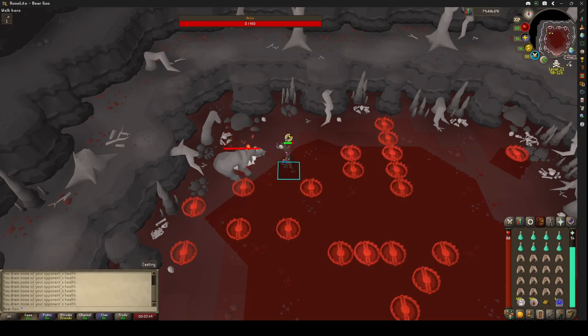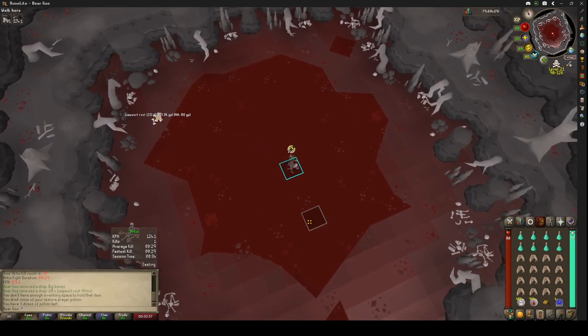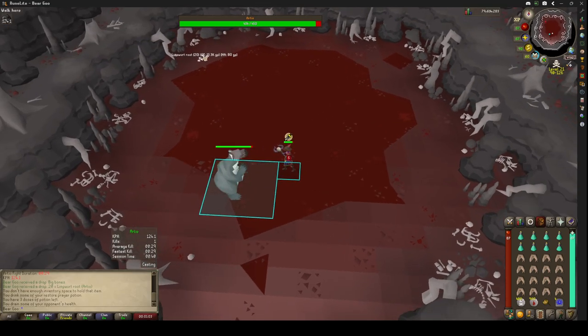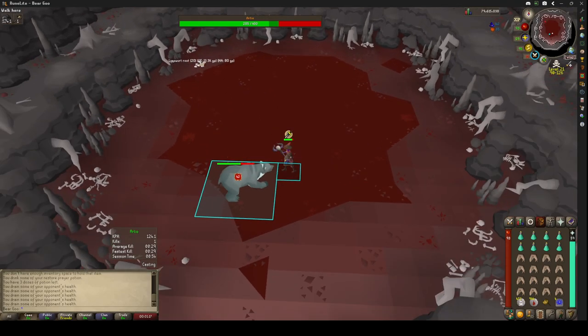That's why Blood Barrage is better for this — with just Blood Blitz, I can't fully heal the damage. He usually spawns here. I do the special attack to lower his magic defense. If you look at the special attack, it lowers your target's magic and defense levels by up to 15%. And then you just stand there.